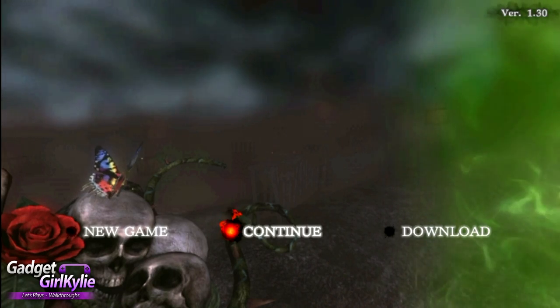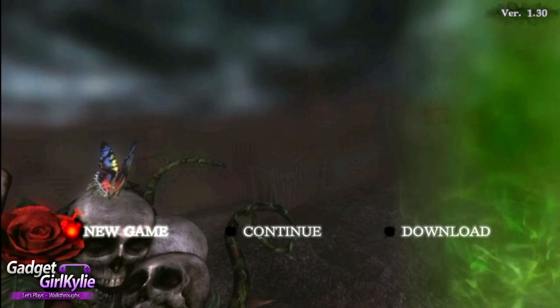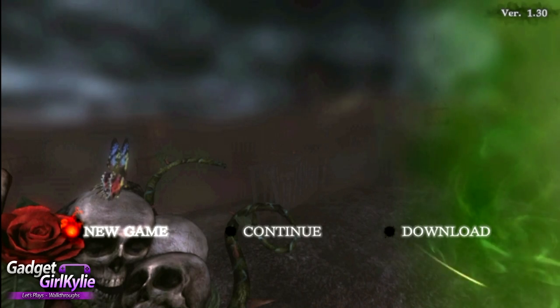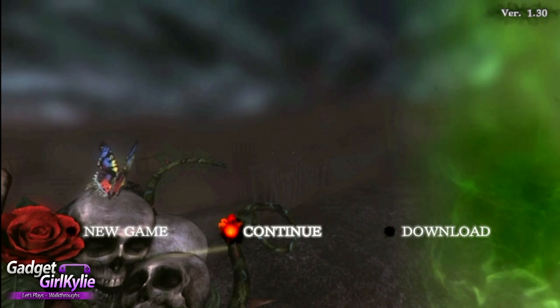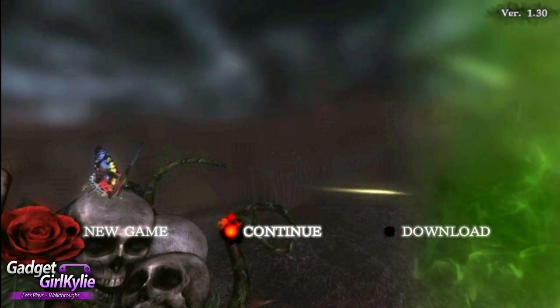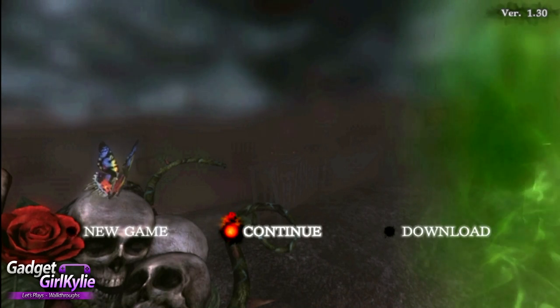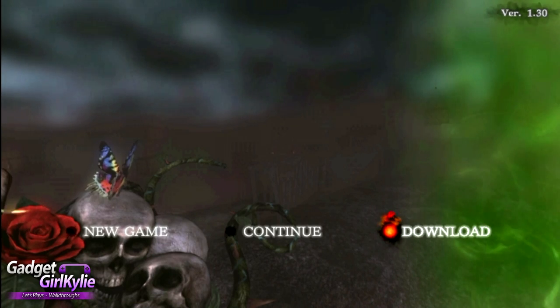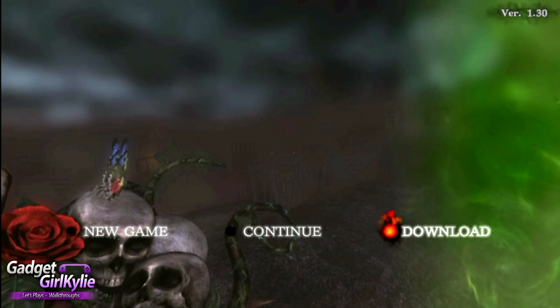As always with DLC we get a new Archfiend to fight which gives us new magic offerings and we also get some costumes. So how do you download the DLC? Well from this main menu here what you want to do is go to the download option and go through that process and you will download the DLC.